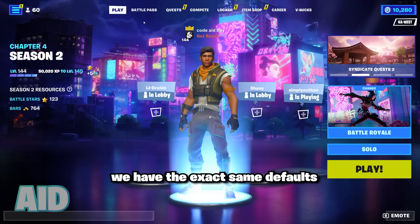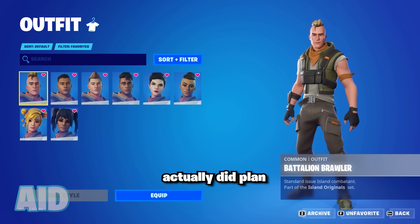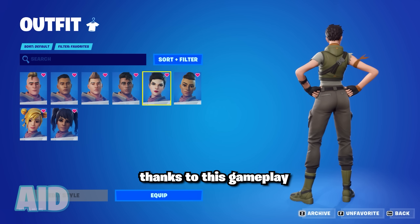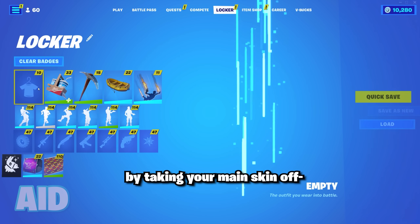You might have caught on that in Chapter 4 we have the exact same defaults as there were in Chapter 3. Fortnite actually did plan on having new defaults for this chapter, all of which you can see thanks to gameplay from a leaker, but unfortunately you can't access any of these skins by taking your main skin off.